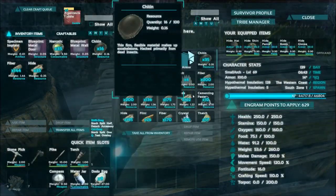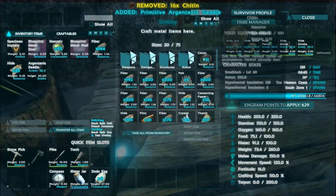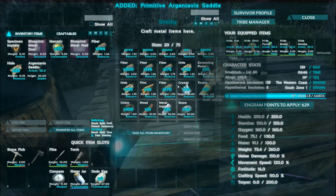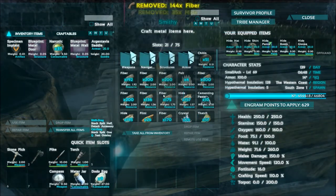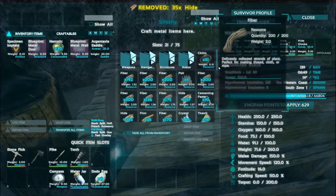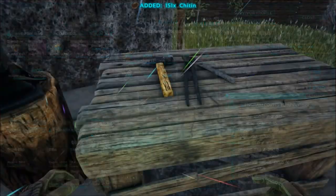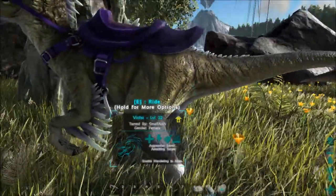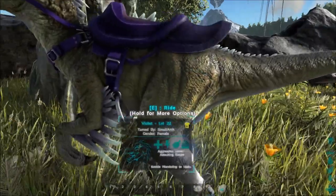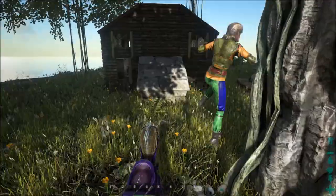I'll put back my spare hide. We could take some hide home with us to repair up my other armor. But I don't really want to weigh down my raptor. I don't know how she's doing for weight — we'll have to check that before we go. Let's see. How are you for weight, my dear? She looks pretty cool actually. And if we get on her, she's still pretty cool. That's all right then.